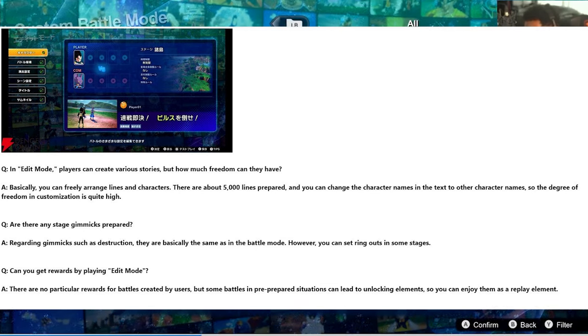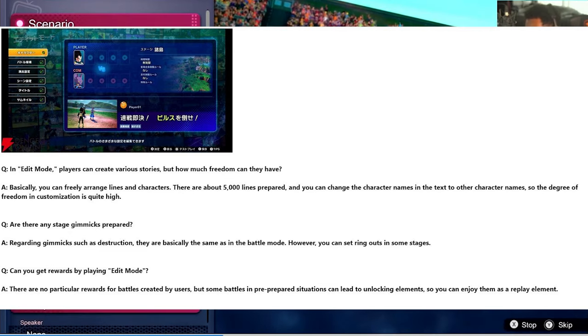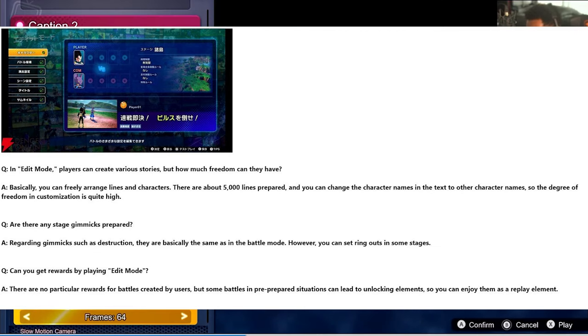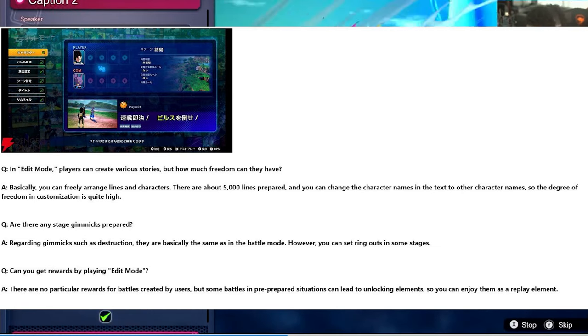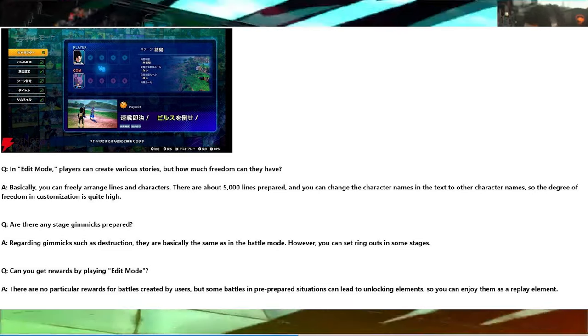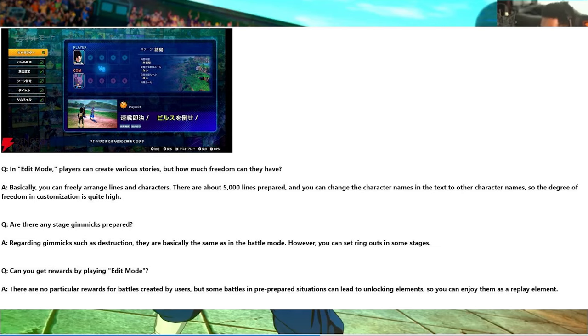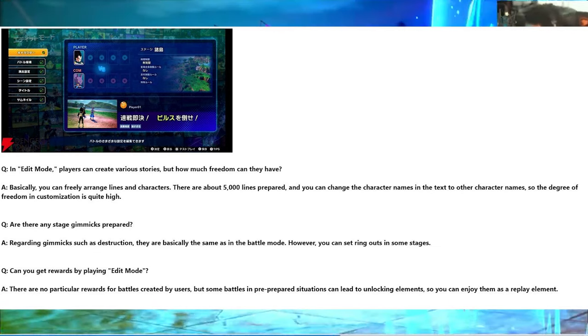I think this custom battle mode is probably going to get played more than the actual story mode. The second Q&A question asked was whether there are any stage gimmicks prepared. The answer was that regarding gimmicks such as destruction, they are basically the same as in battle mode; however, you can set ring outs in some stages. The next question was whether you can get rewards by playing in edit mode — and the answer was no. There are no rewards for playing in edit mode, whether creating or playing battles created by users, but some battles in prepared scenarios can lead to unlocking elements. Bandai Namco has some developer-made custom battles, and if you beat those, you can unlock new rewards.